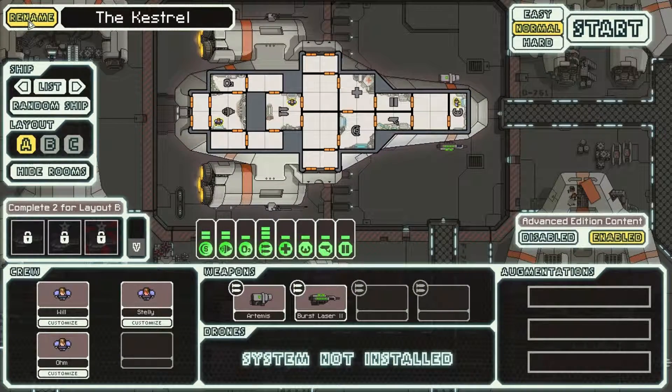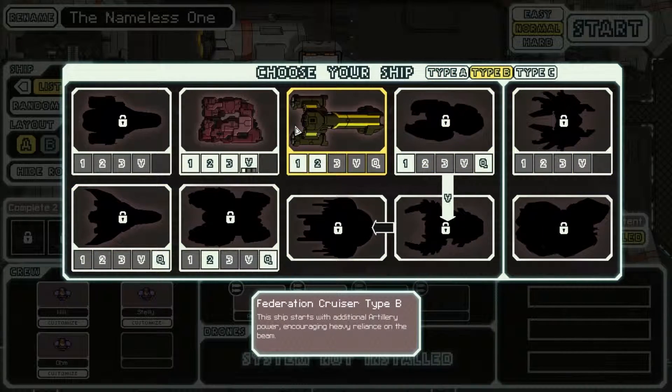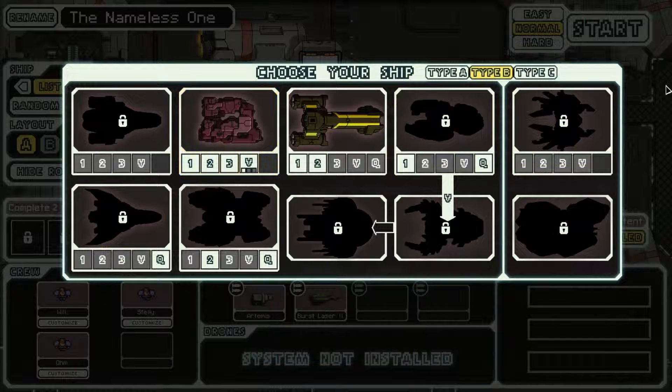Let's go ahead and rename our ship - the Kestrel. Actually, I want a different ship. What do we got here? What kind of ships do we got? There you go - the Nameless One? Oh my goodness, is that an easter egg? That's awesome. Let me go see what ship I want to use in here.